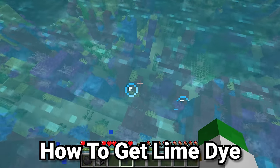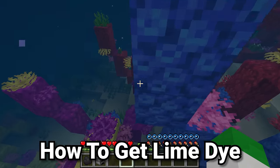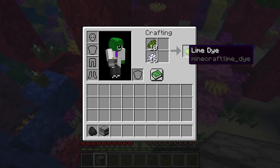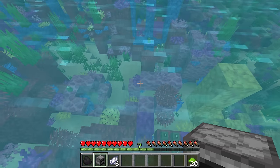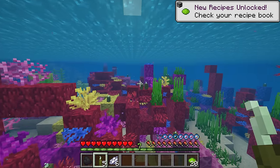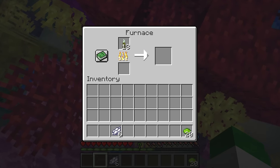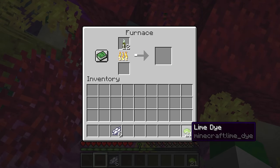Lime dye, also known as lime green or light green dye — there are two ways of getting it. If you have one green dye and one white dye in the crafting grid, that will give you two lime dye. A really fun alternative way of getting lime green dye is to smelt sea pickles. Sea pickles inside of Minecraft can be smelted into lime dye, and one sea pickle turns into one lime dye.